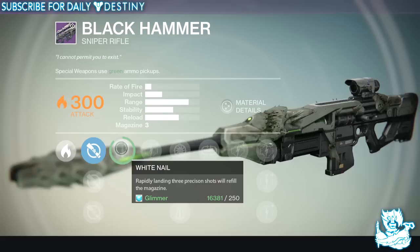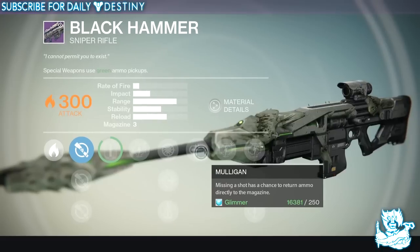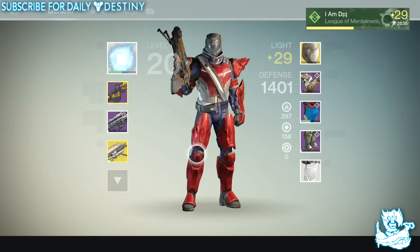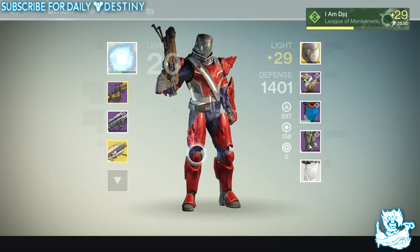Hitting those precision shots constantly non-stop, you will drop your enemy in an instant. We've also got Mulligan — missing a shot has a chance to return ammo directly into the magazine. So all in all, my weekly loot for my Titan hasn't been bad whatsoever. I'm quite happy with what I got.